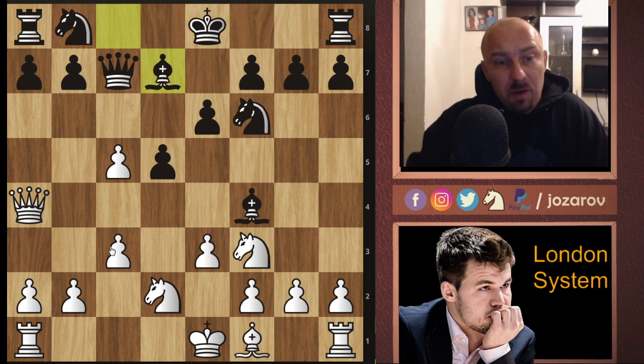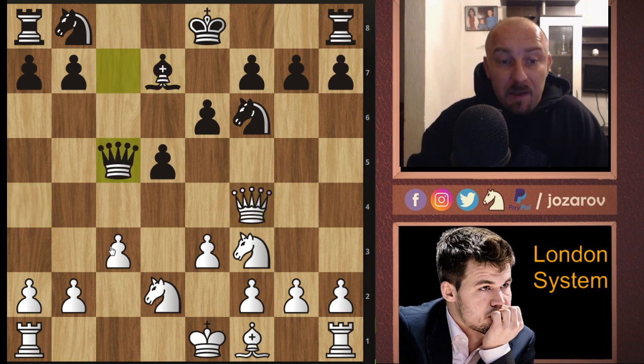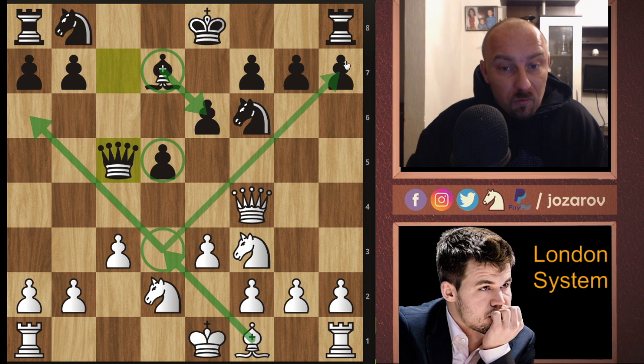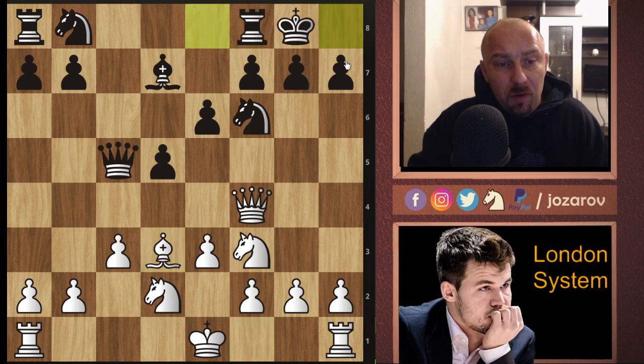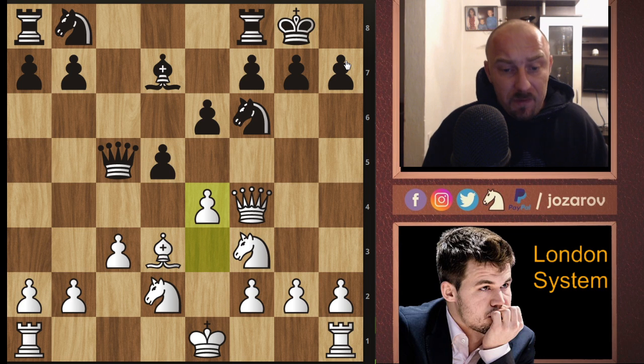So if queen to f4 happens again, then e-takes-f4, we're up a pawn. We can occupy e5 and even protect the pawn on c5 with knight to b3. It's a great theoretical novelty by Magnus - he introduced it in a blitz game. After bishop to d7, Magnus took queen-takes-c5. We notice that Black is continuing with a weak light-squared bishop - the light square bishop is a bad piece, simply blocked by its own pawns.